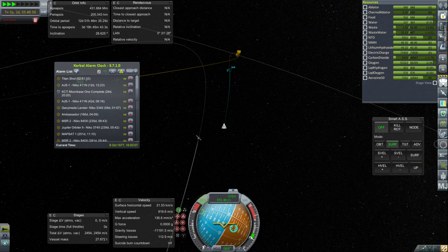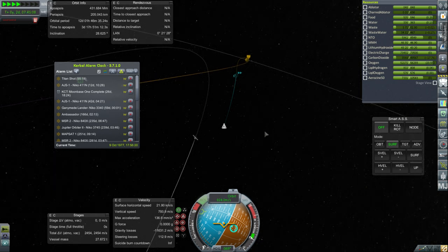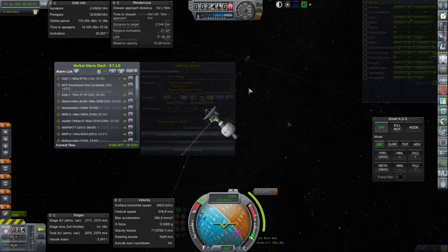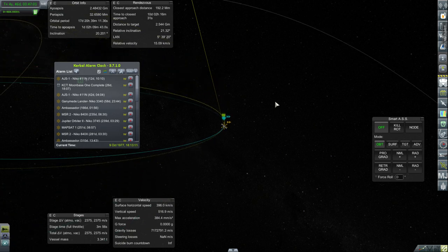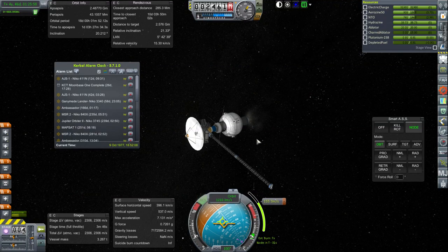It looks like before we get there we're going to have to deal with this Titan Shot maneuver. We'll get as close as we can and then jump to that. Before jumping to it, I'll make sure to turn on ignore max temp just in case the RTG heat has accumulated too much. Ignore max temperature, jump to that mission. Undoing ignore max temperature. We've got this burn to do — I think we're trying to get an encounter with Mimas. That'll be another 10 days after this — we're just doing a flyby of Mimas for science. Probably the Mimas encounter is something we're going to do in this episode. So there will be science.